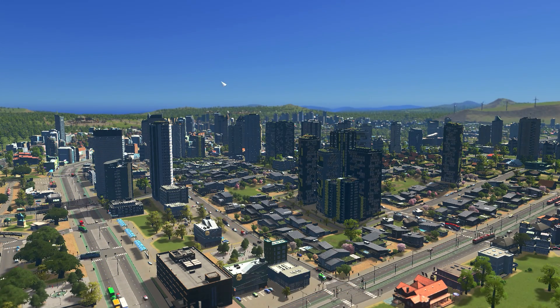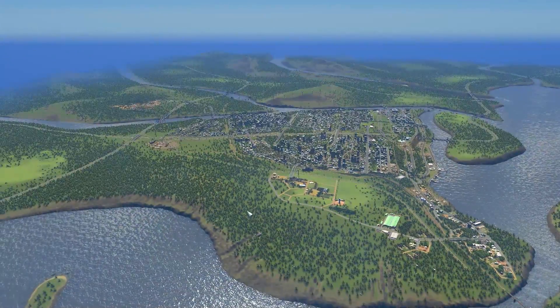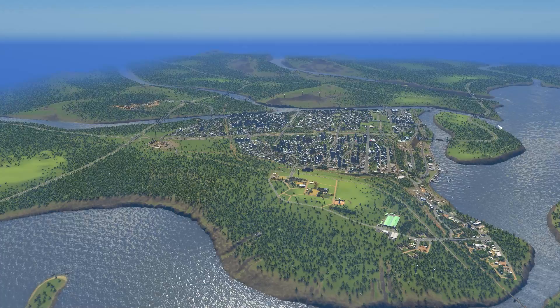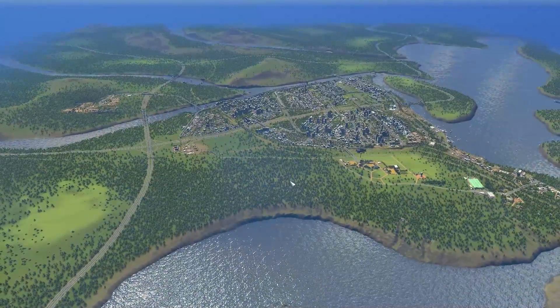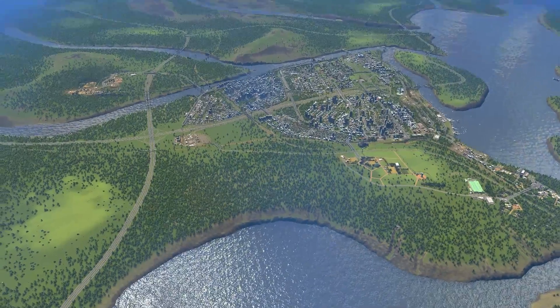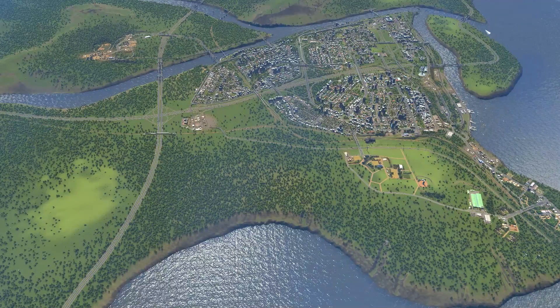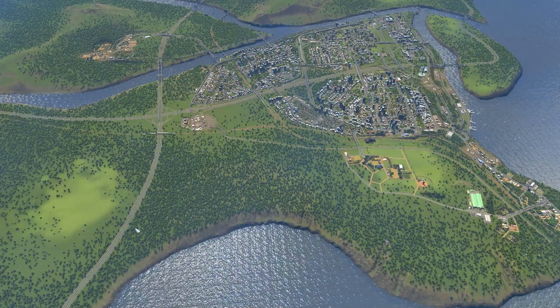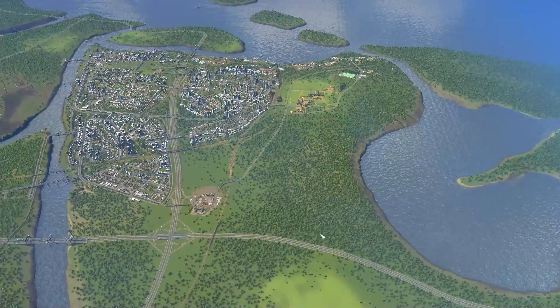We still have the grand scheme to work on — small town, island, university, more industry, oil field, maybe a rail yard too, and then the mysterious Project X. Wherever that will be, it's starting to take shape. We'll be heading there today, so it has to be somewhere we've already unlocked.